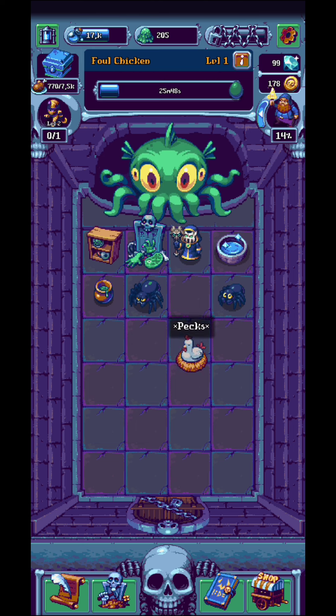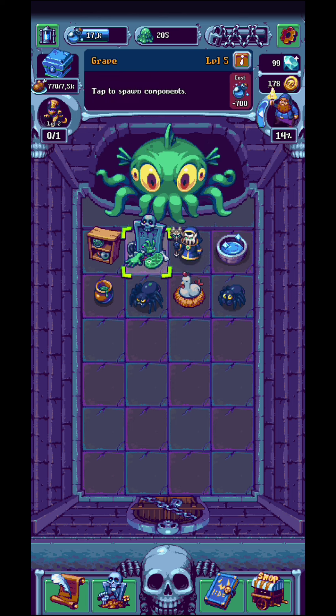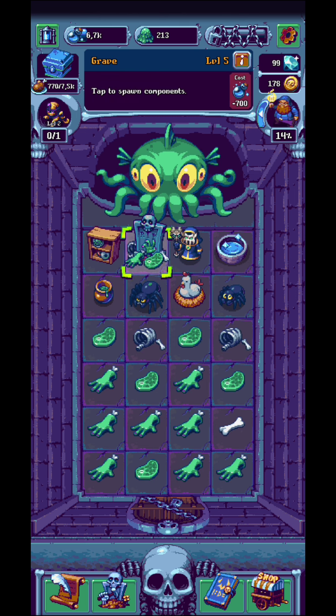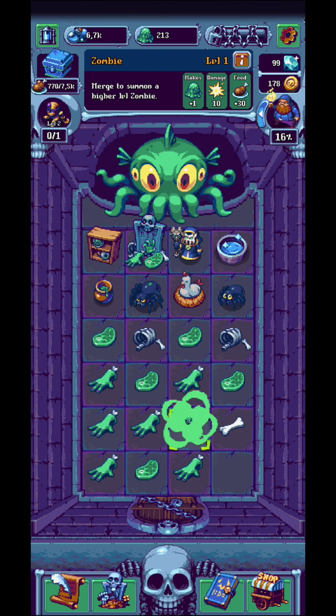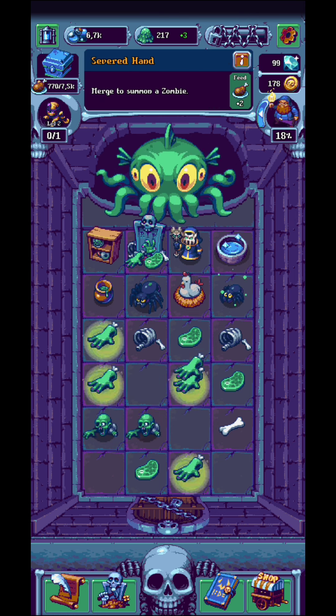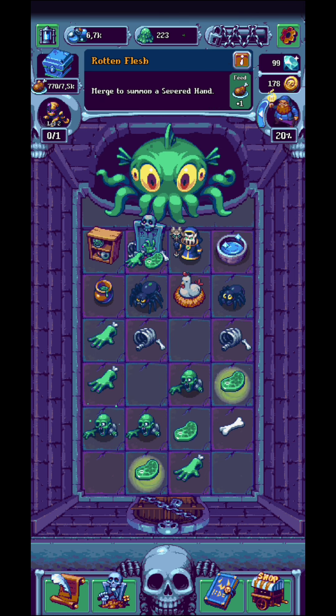You're going to have a chicken — I'll talk about the chicken afterwards, but let's get into it. After you touch the graveyard here you're going to consume some mana points, and you're going to need to merge different kinds of similar things as well. Eventually you're going to get the hang of it — it's not going to be that hard.